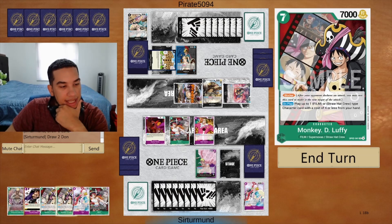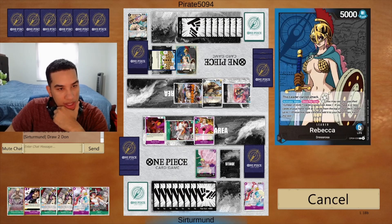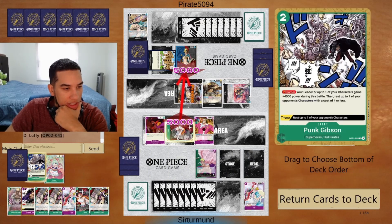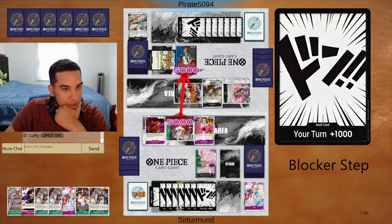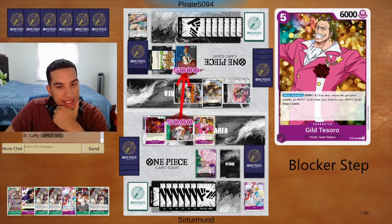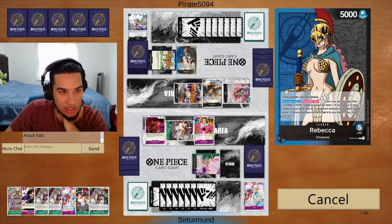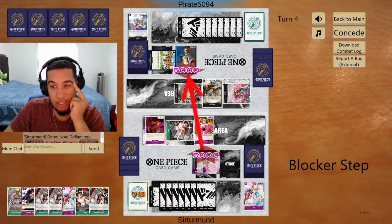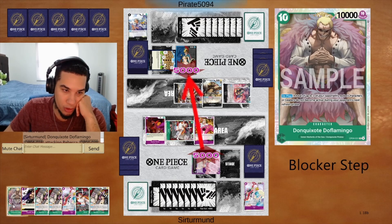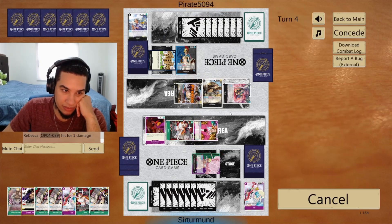I'm going to play this Luffy into the Uta, so that gives me one Dawn to look for a free card. Let's go for another Luffy, then we can attack for fives. I'm not going to play the Gildo Zoro ability just yet — that's a 2k counter we just ate up. I don't want to play the Gildo Zoro ability because I want to make sure I have 10 Dawn next turn to play our 10-cost Doflamingo. Because even if the opponent attacks with everything, I'm chilling.